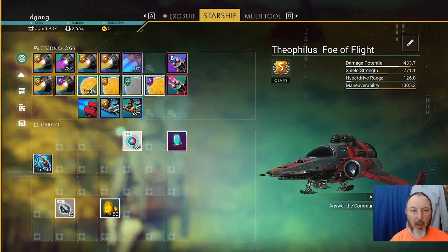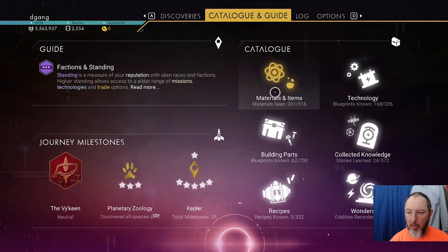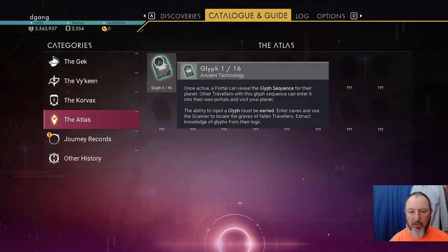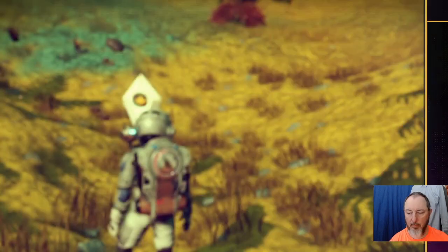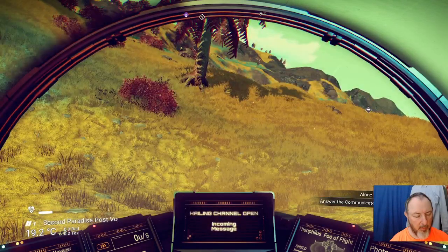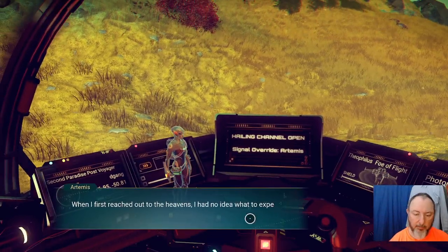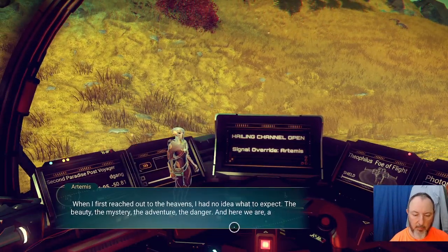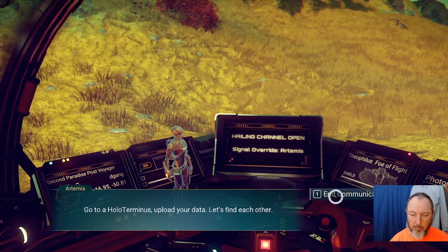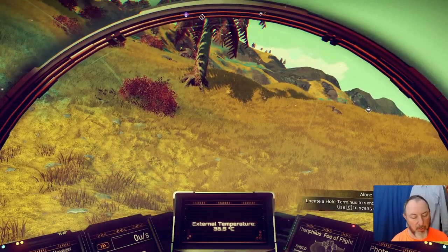By the way, if you want to see — go to the catalog, go to collected knowledge, go to the hat list, go to portal glyphs, and you see I have the first glyph. Let's answer the communicator — do X, F. He wants me to go to a hollow terminus. You can see it on the scan.